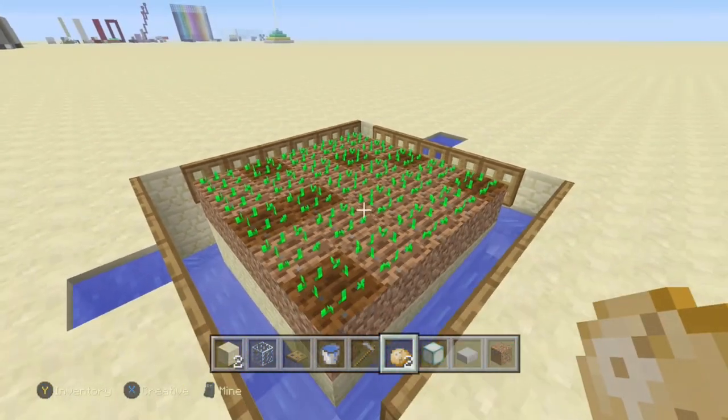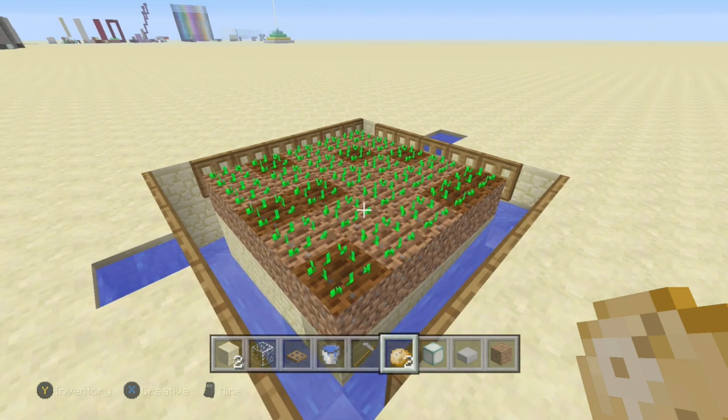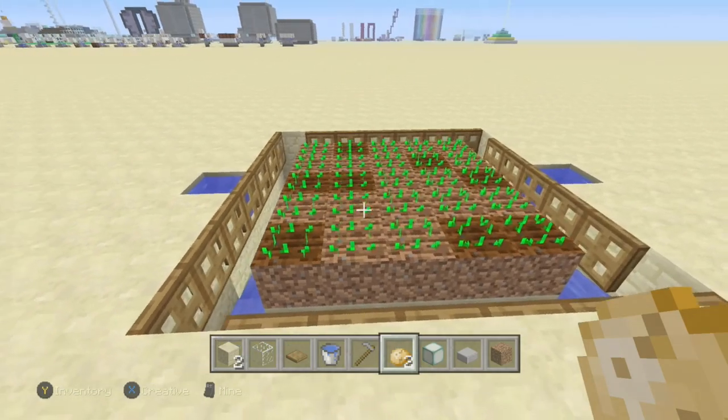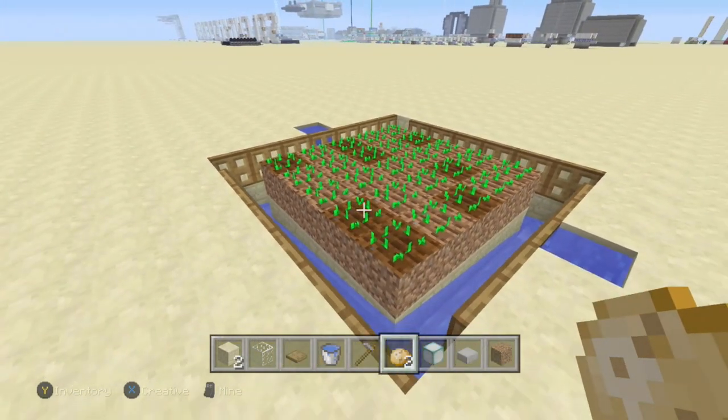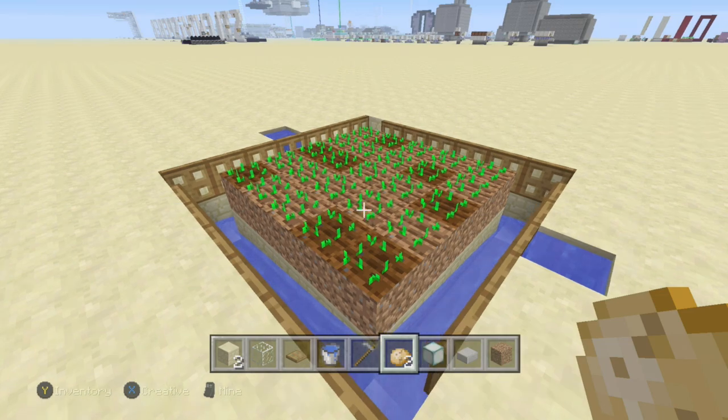Plant all your potatoes so the villagers can harvest them. Do not use wheat or beets for their food — use potatoes or carrots. If you ever build a villager farm where they automatically harvest crops, you will thank me for this advice.